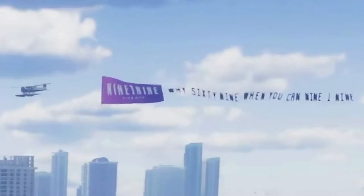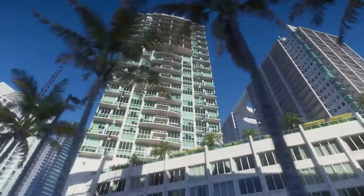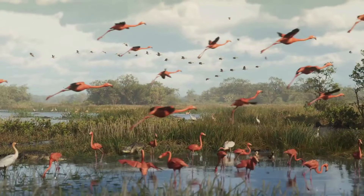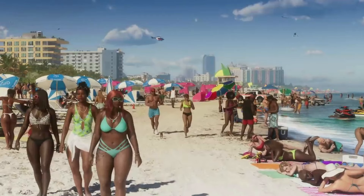Similar to GTA V, we'll be able to explore not only the city but also its immediate surroundings. This is evident in the shot featuring a swamp region typical of real Florida. There also appears to be a propeller-driven swamp boat. In the next shot we see diverse wildlife with flamingos, alligators, and more, suggesting a significant improvement over GTA V.